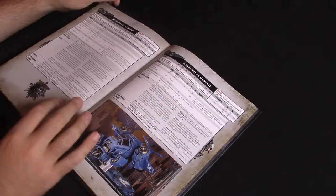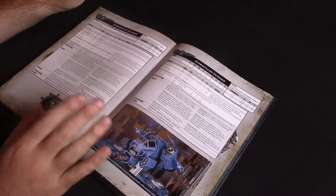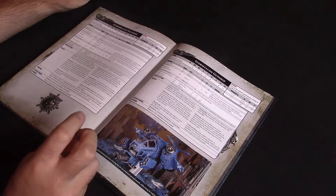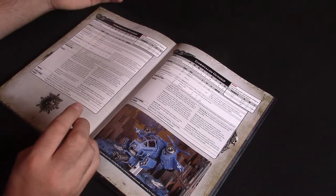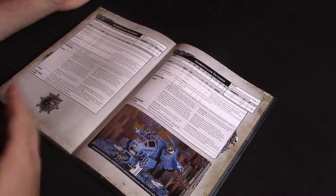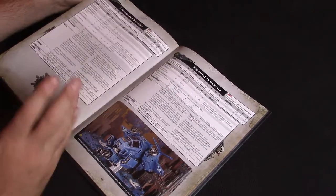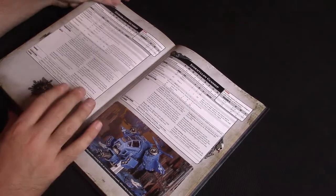Finally you've got the Stormraven — Toughness 7, 14 wounds, 3+ save, so very tough to kill. Its weapons have probably gotten better if anything. The Hurricane Bolters on the side are horrendous when you think about 24 shots at close range. Stormstrike missiles don't run out anymore so you just keep firing them all game, and they're damage 3 — really, really good. The Stormraven will set you back about 250 points, but for what it does it's brilliant.